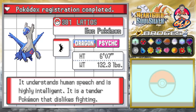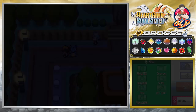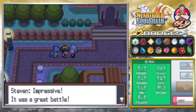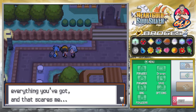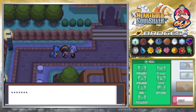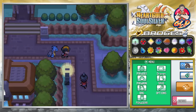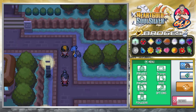Anywho, here we go — we got Latios, the Eon Pokemon as well! It understands human speech and is highly intelligent. It is a tender Pokemon that dislikes fighting. Well guess what — I am currently flipping it off, I am so annoyed. We are not giving it a nickname, because it's not worth it. Steven Stone notices and says it was a great battle, and that he gave everything he's got.